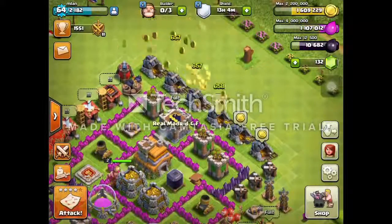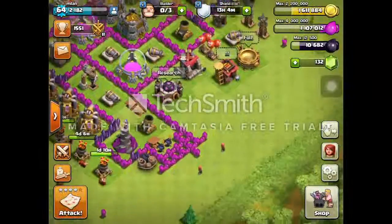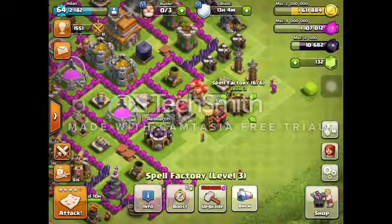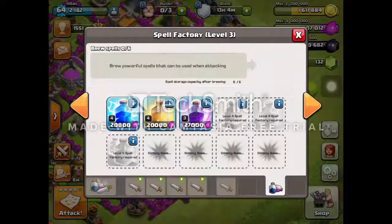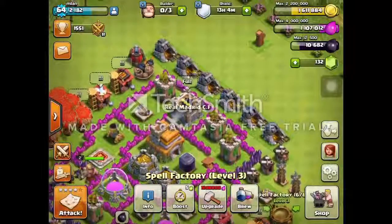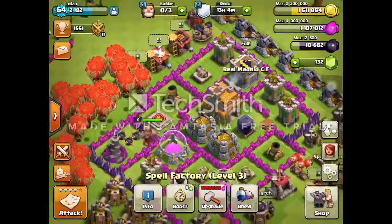The spells used in this war are 3 healing spells, and the average cost of this war is 200,000 elixir, which is the average cost.